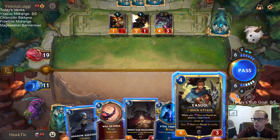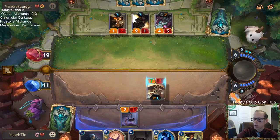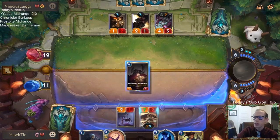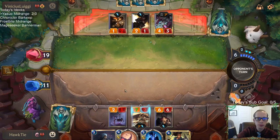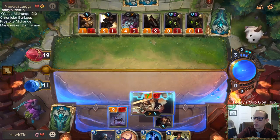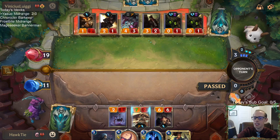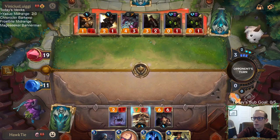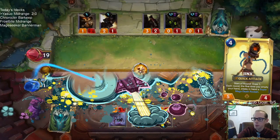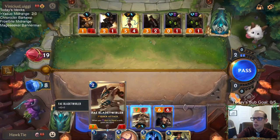Normally I would just be playing the Minotaur Reckoner, but we kind of drew a Yasuo, and we have this Will of Ionia for the Jinx, which is really nice. Oh, I should probably just play the Minotaur Reckoner. Should I just do it pre-combat? I guess that's the reason not to do it pre-combat. It's hard to make Yasuo work, but this deck that we're playing here — I've had success with it.